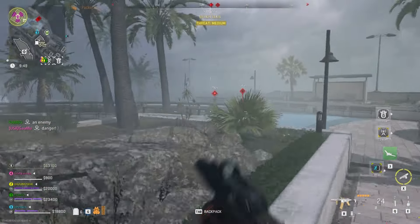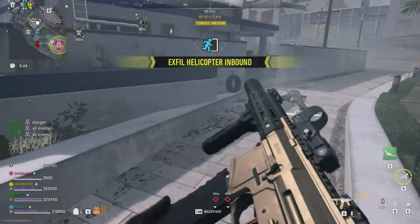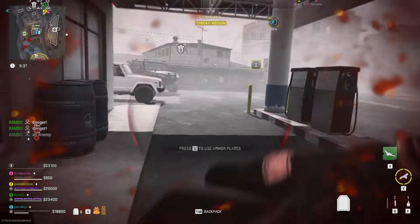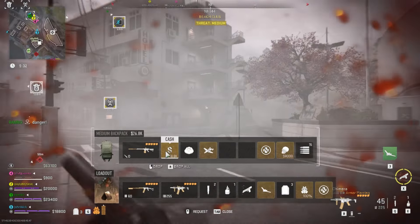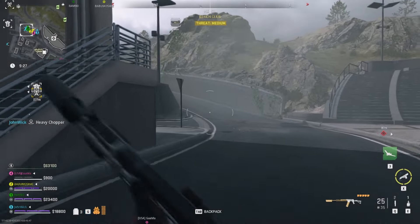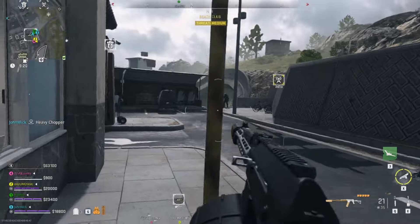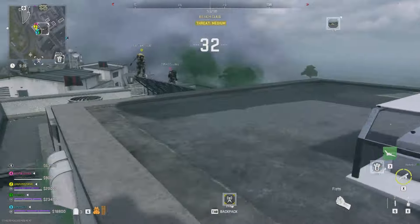There's an enemy fighter here. Ultron-1, extraction is inbound at this time. Dino-4 is inbound for extraction, two clicks out — standing by. Get to the extraction point now.